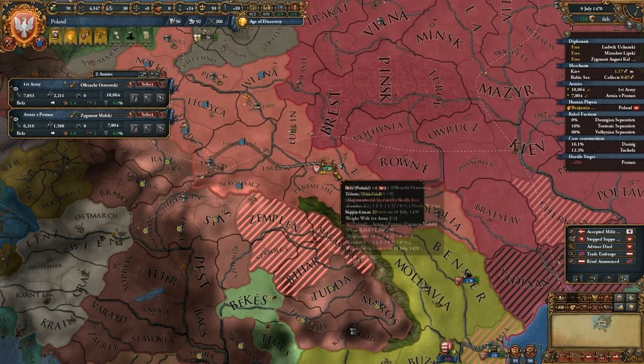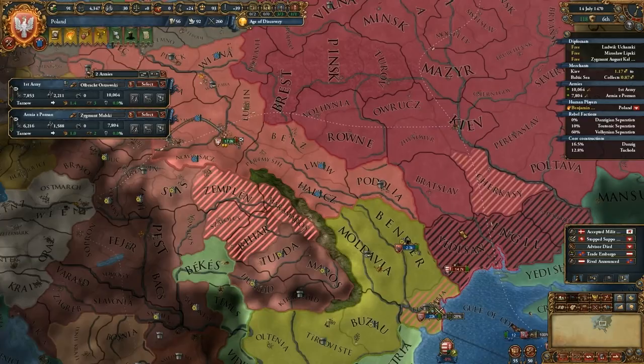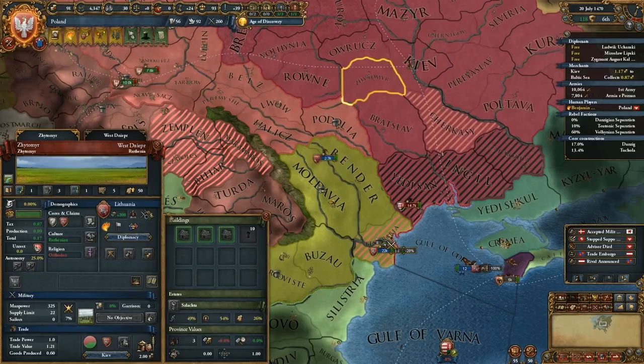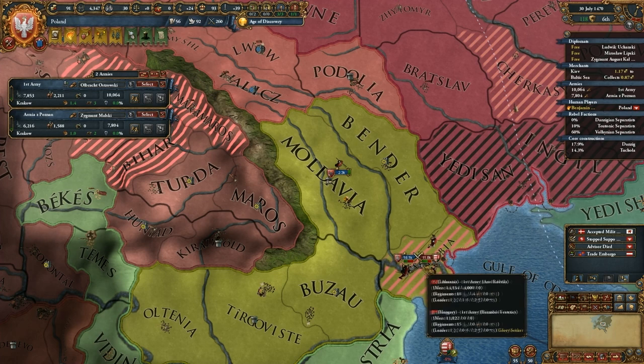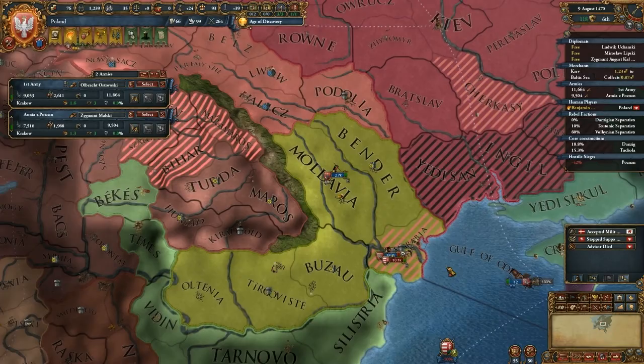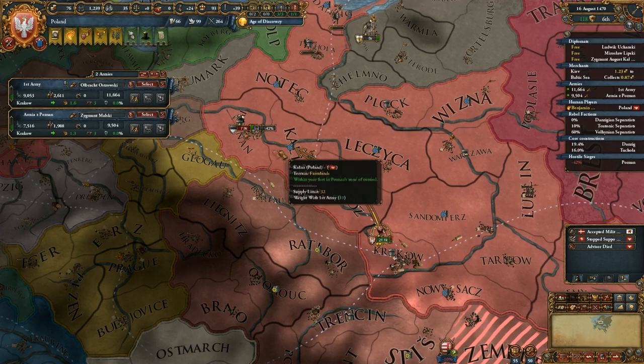When you're retreating with this little white shattered retreat flag going, you don't have any ability to control the troops until they get to where they're going. The Hungarian troops are going to attack the Lithuanian troops as well. It looks like they might win there too. The Lithuanian troops decided to retreat away from that battle rather than fight it out.